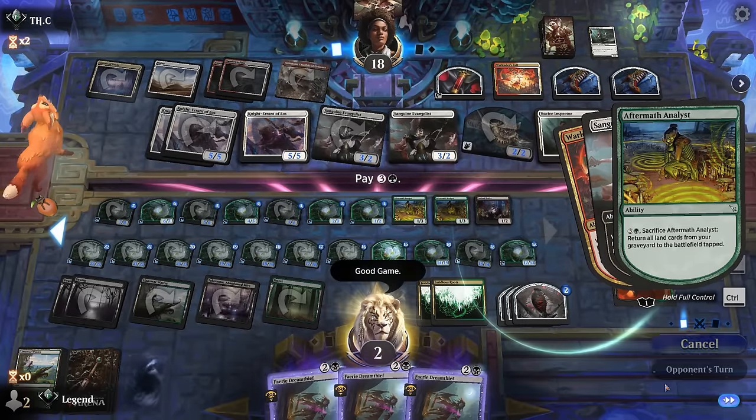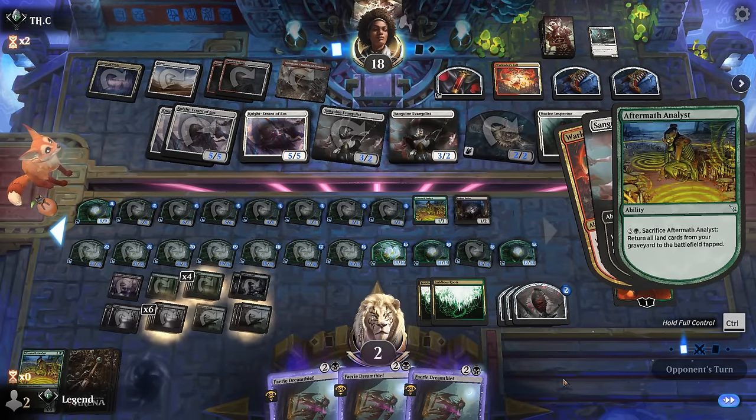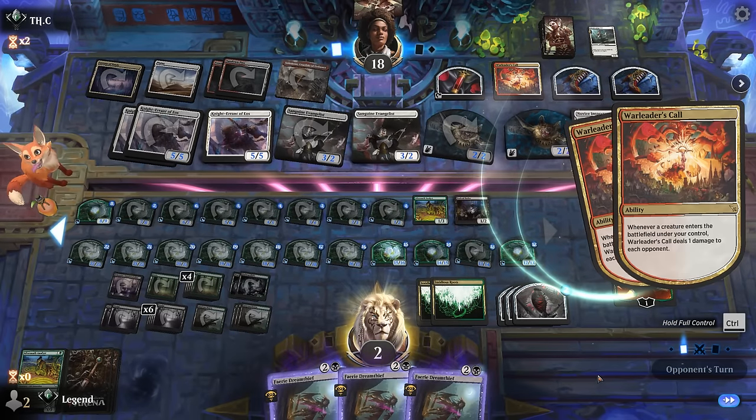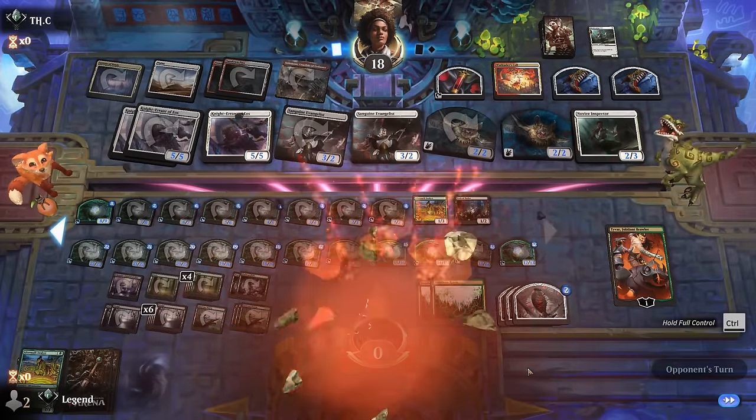I can put a ton of lands in play and still die. Close one there against tokens — on to the next one.